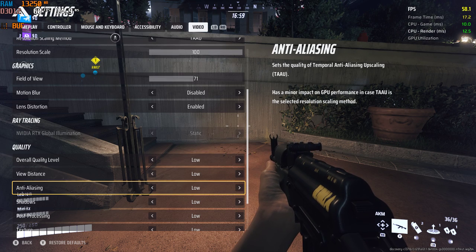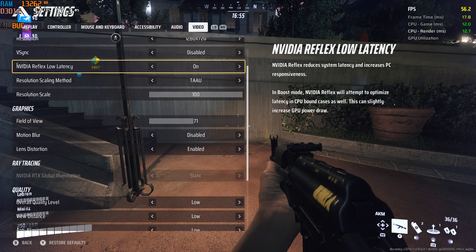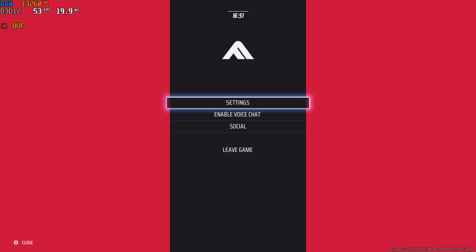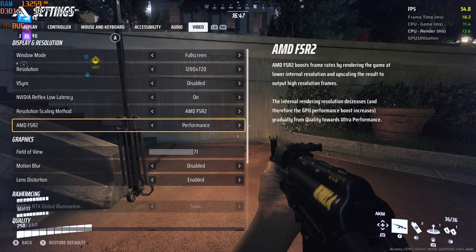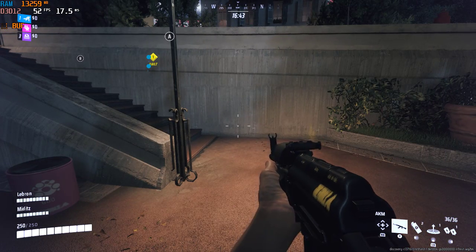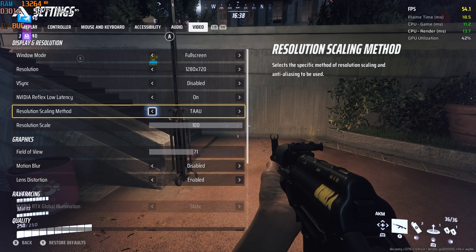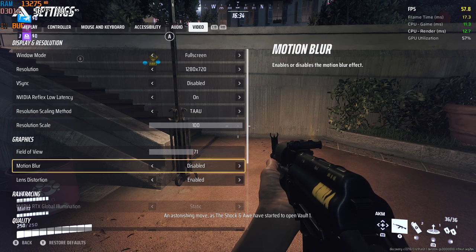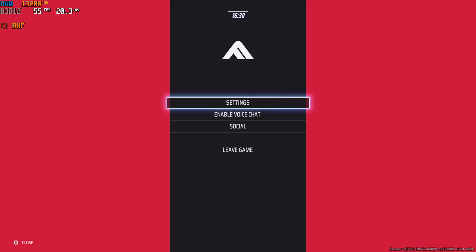720p, low settings. Unfortunately I've had to play on 720p because it doesn't run that well at 1080p, and the FSR just doesn't work very well. For example, if you put it on FSR performance, it pretty much stays the same. So if you want 60 FPS, 720p low is kind of the best way to go here.